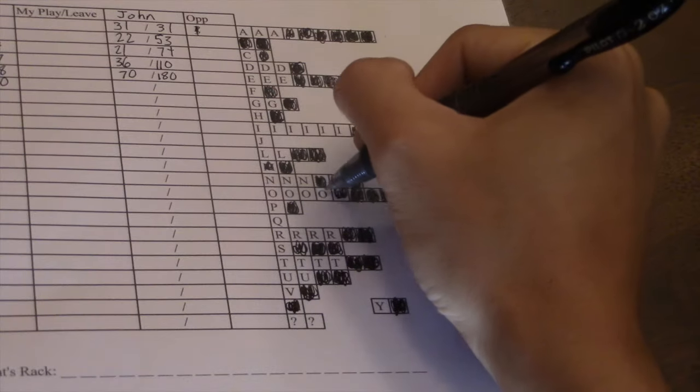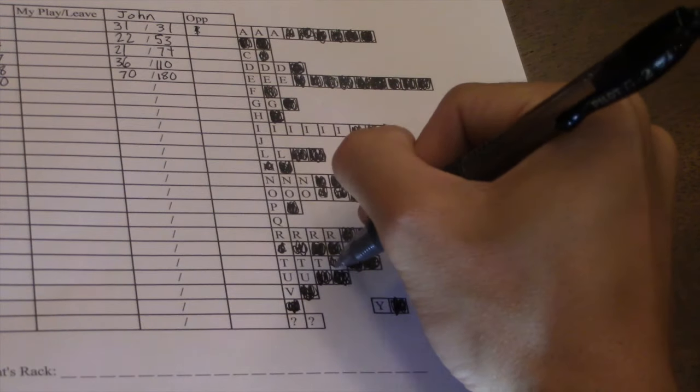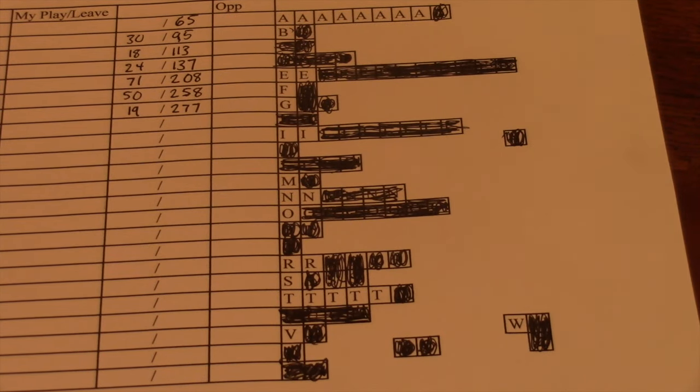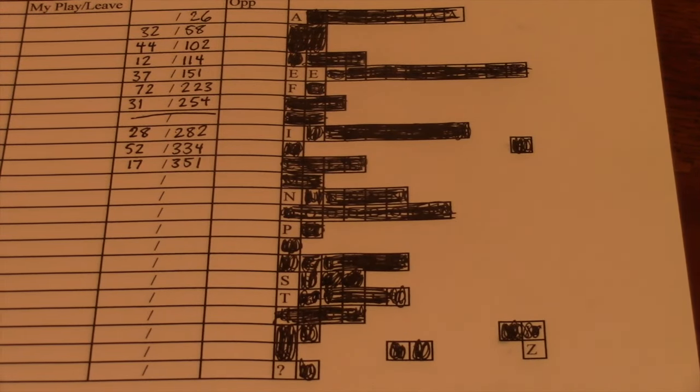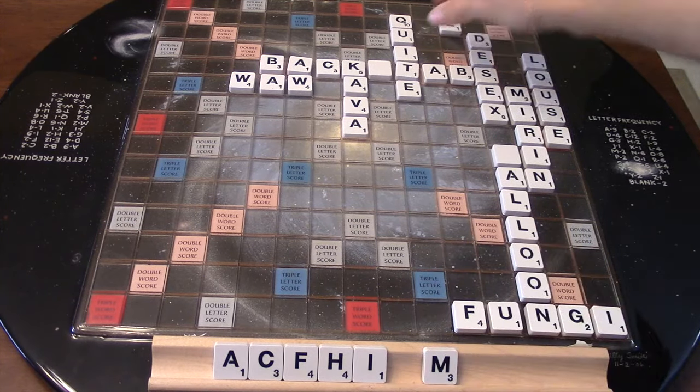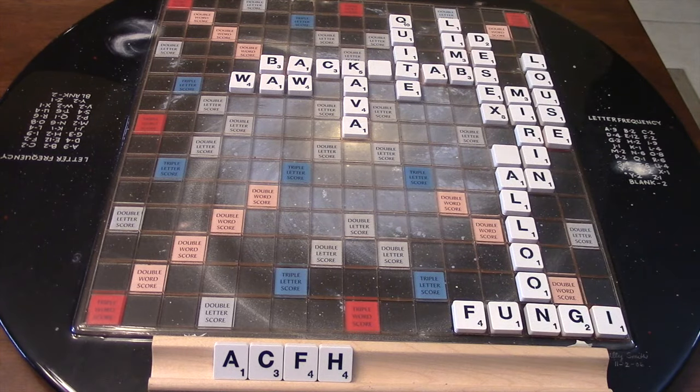Seventh, track. Tracking tiles can help you play better during the pre-end game and end game, letting you know about rack imbalances, pool imbalances, as well as remaining key tiles such as the blank and S. It can also give you more information about your opponent's rack, and whether setups or fishing plays are a good idea.